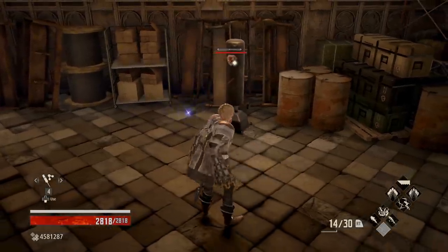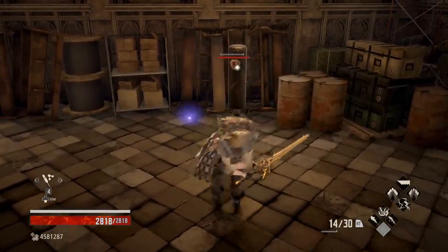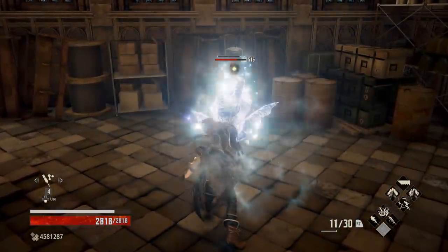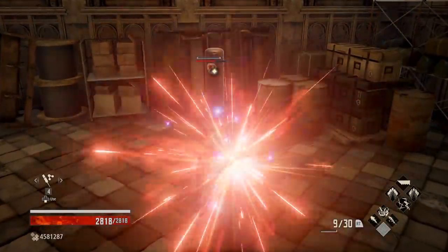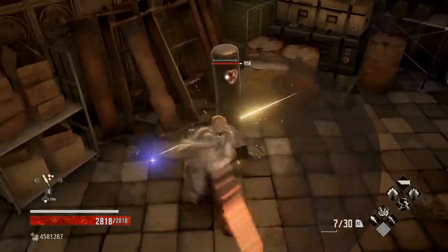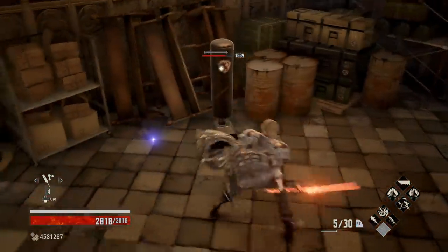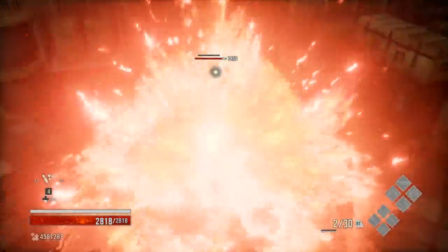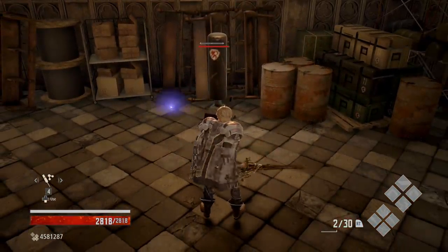Each of these swords has two unique abilities. With Ice Blood, the regular heavy attack creates a bunch of icicles, which is pretty cool. The charged heavy shoots out an icicle with some range potential, but not the best damage overall. On the Blazing Claw, the Y attack creates an arc of fire with a pretty tight hitbox that requires some unique positioning, and the charged attack lets you jump up and create a big fiery explosion. Very fun weapons to play around with.